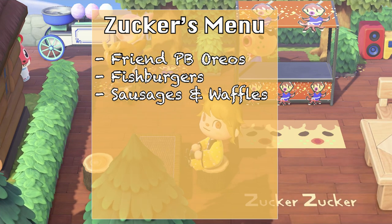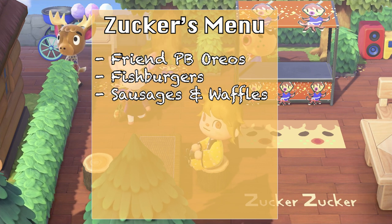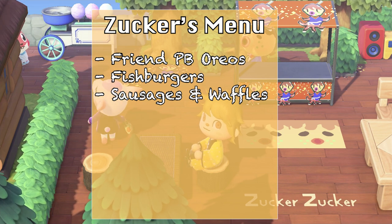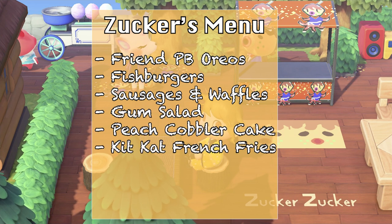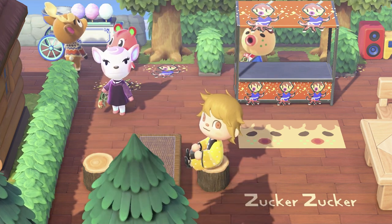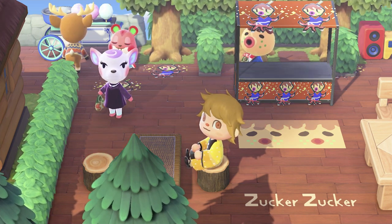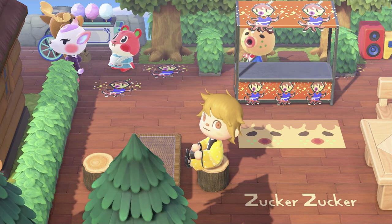So here's the menu, everyone: fried peanut butter Oreos, fish burgers, sausages and waffles — you've heard of chicken and waffles, but how about sausage on top of waffles making a sandwich? Gum salad — you've heard of fruit salads, but gum salads are really going to be changing up the game in the culinary world. Finally, we have peach cobbler casserole and Kit Kat french fries. Zucker always talks about his favorite foods, and all of these fit — he likes sweet things and loves fish. My personal favorite would be the Kit Kat fries.